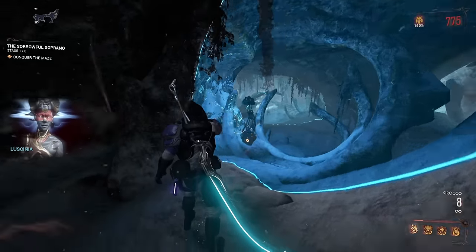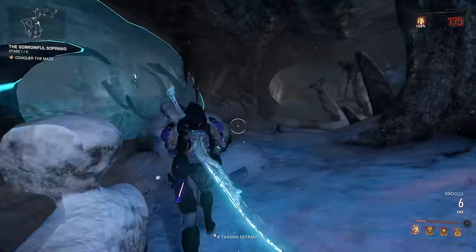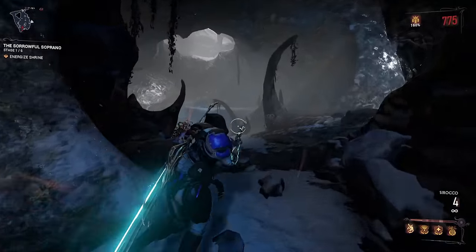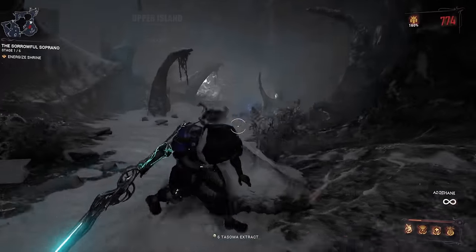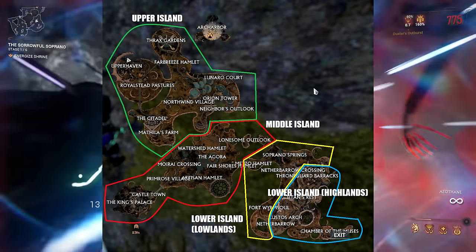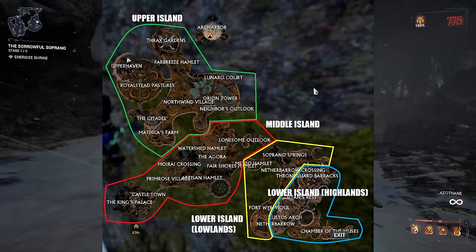Before we start, I need to say that this video is divided into sections for each resource, which will make it a bit easier for you to look up the section of the resource you actually need. Besides that, the order in which the resources are going to be listed is from more common to less common. Most of the Duviri resources can be found in different areas of the open world. I divided it into four major areas: Upper Island, Middle Island, and Lower Island. All of them are encircled on the screen right now. Lower Island is then also divided into two sections, the Lowlands and the Highlands.